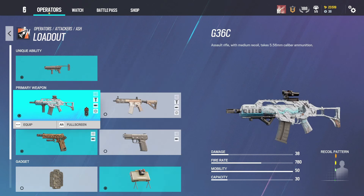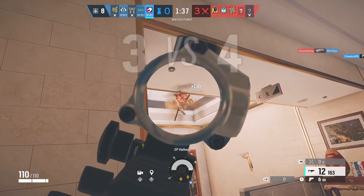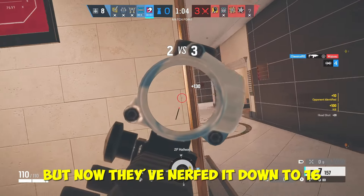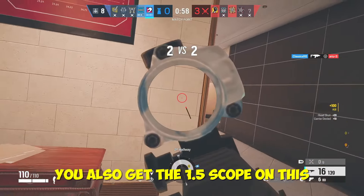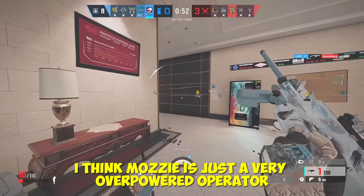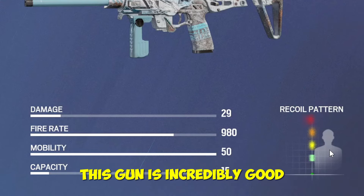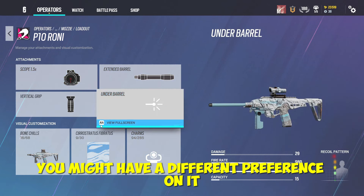For the number four spot we have the P10 Roni. This gun is incredible — it would have been number one if they hadn't nerfed it. It used to have 21 bullets but now it's been nerfed down to 16. It's still incredibly overpowered though; the damage and fire rate are really good, and you also get the 1.5 scope on it. Mozzie is just a very overpowered operator. The recoil pattern has hardly any recoil so as long as you learn it, this gun is incredibly good.